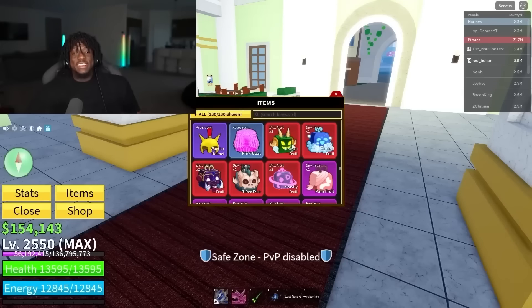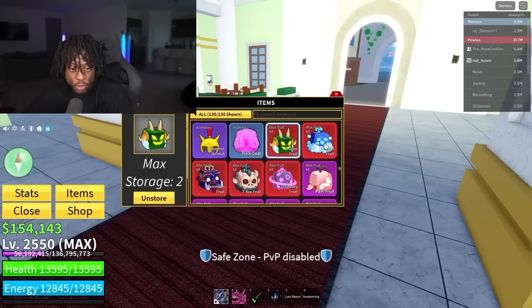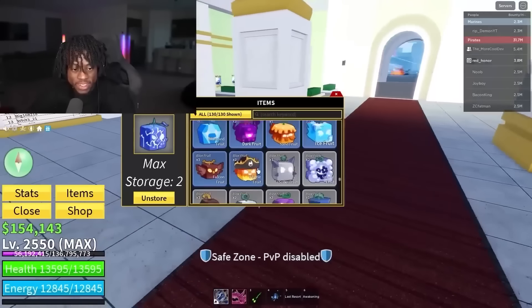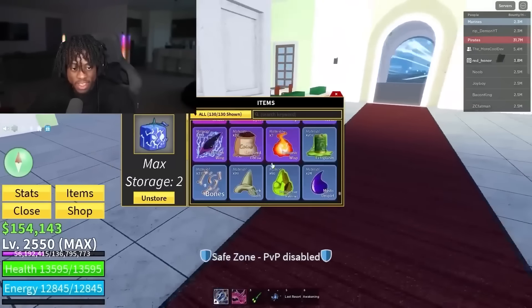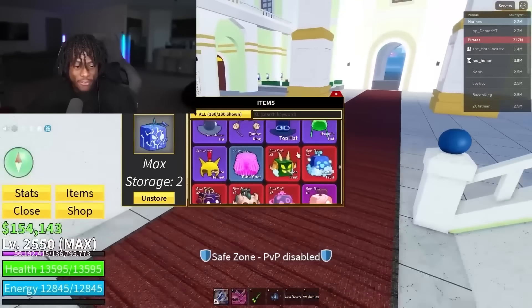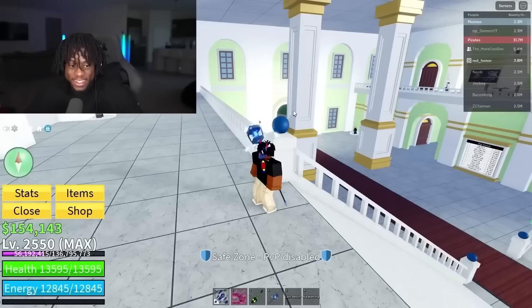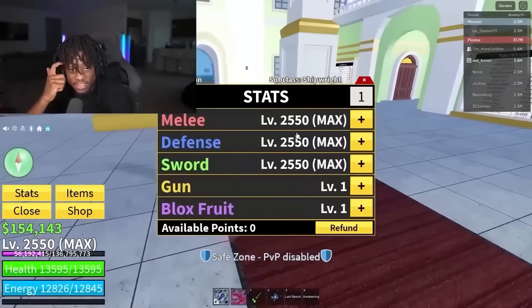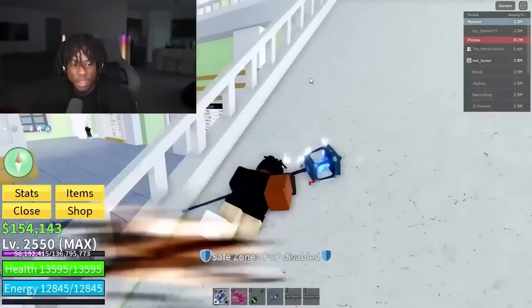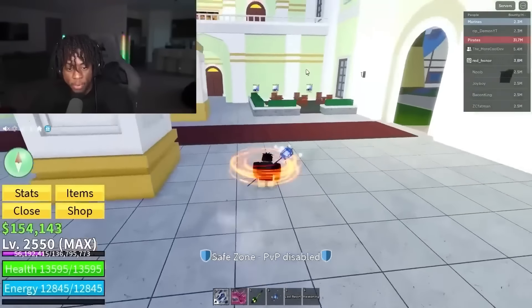This inventory is stacked. I think he's the first person I've ever seen with a T-Rex fruit. He has dragon fruit, control fruit, mammoth, T-Rex, gravity, pain, sound, spider, and quake. He has every fruit in the game almost. The only fruit that he's missing might be the doe fruit and the kasune fruit. Hey, but it's all good — his account is looking fire right now. This is an absolute banger account. His race is Bolt — the boat people. That's so cool.